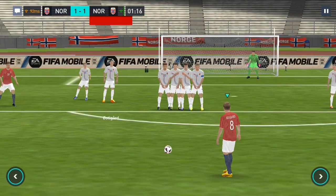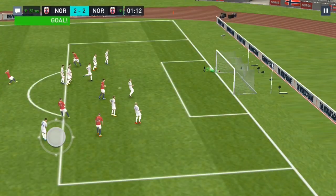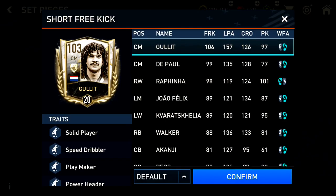How does a free kick occur? It happens when a player is found outside the outskirts of the opponent's penalty area. It can happen when playing head-to-head or versus attack matches. Not everybody can take free kicks — only a few players, if they have the skill to do so.